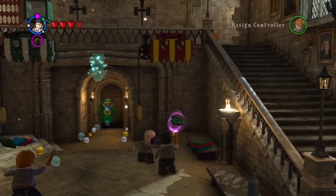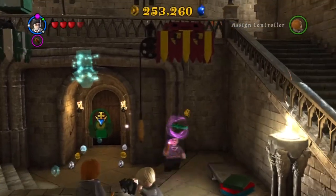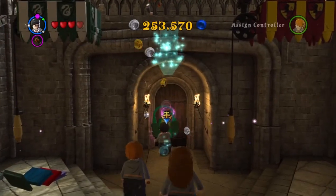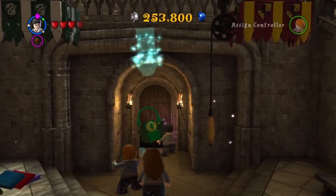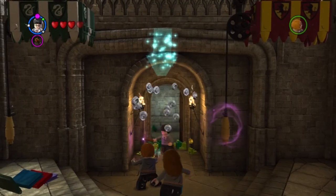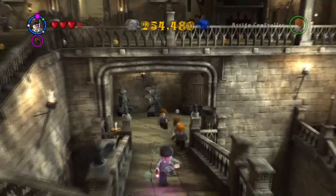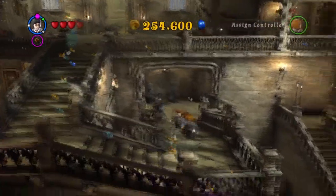So remember from the last part we were doing the second level of the game, it's called Dumbledore's Army, and we were in Hogsmeade. We just saw in the cutscene that Neville Longbottom found the Room of Requirement. So we are going to make our way to the Room of Requirement.